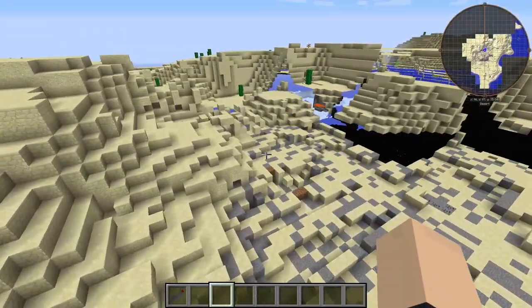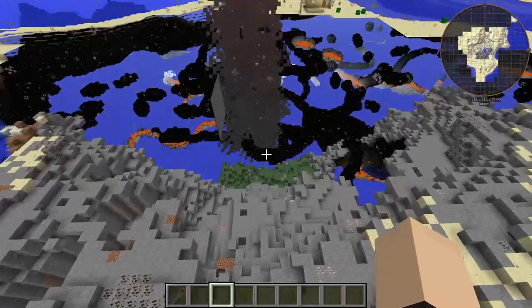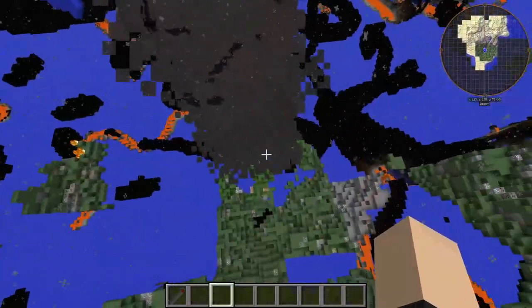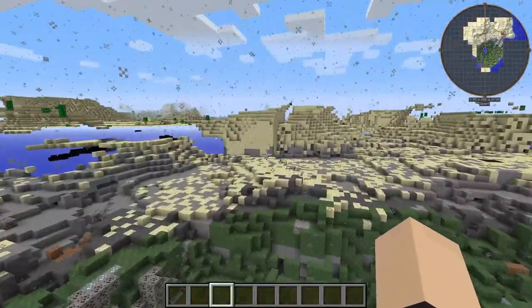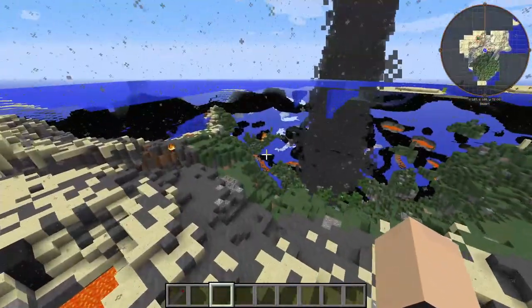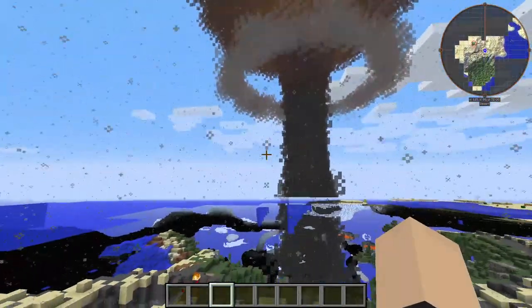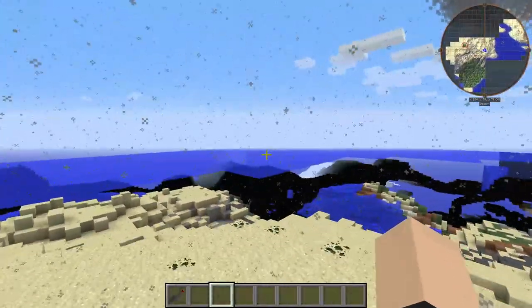And there it comes with the destruction. I guess that's actually realistic. That is beautiful, and that village is pretty much gone — just like my hopes and dreams. Wow, that was actually pretty dang quick. That mushroom cloud is still looking pretty nice, though, before it just disappears into obscurity.